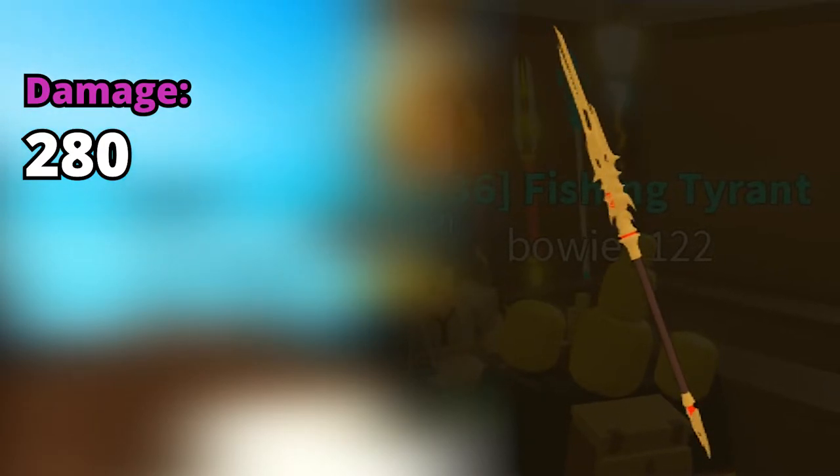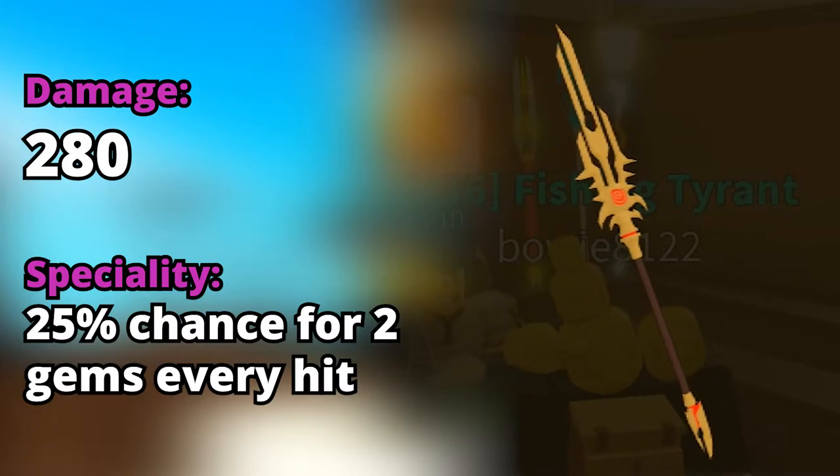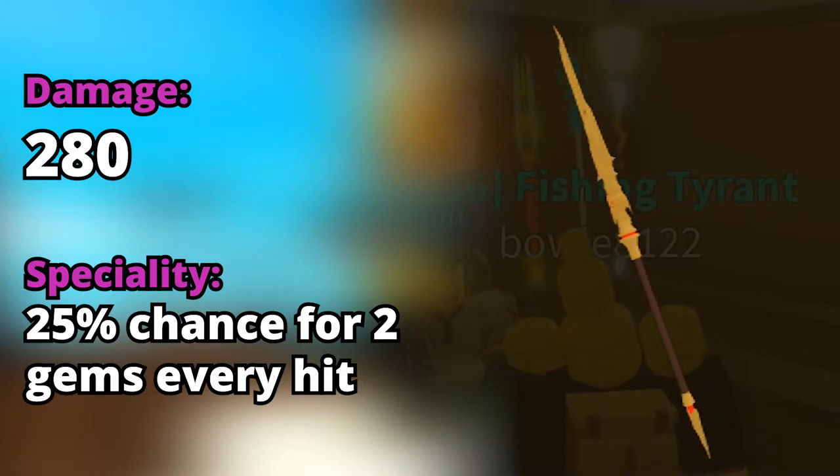The thing that attracts me the most to this spear in particular is its specialty: a 25% chance for 2 gems every hit. So I'm guessing that when you own this spear, your gems will actually get up pretty quickly without you even noticing. 25% for some gems isn't that bad.